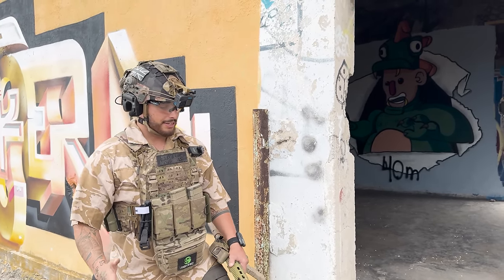Let me break down the technique: I pre-peek the angle with my head only, exposing the left side of my face. Target spotted — I line the target up through cover, bump the stock out of my shoulder, bring the red dot in line, then snap my body back into cover as quickly as possible so I don't get shot.